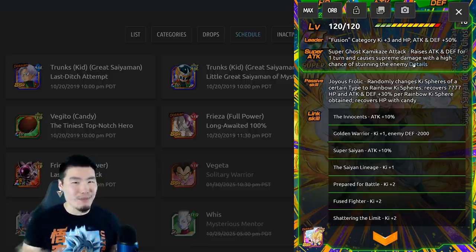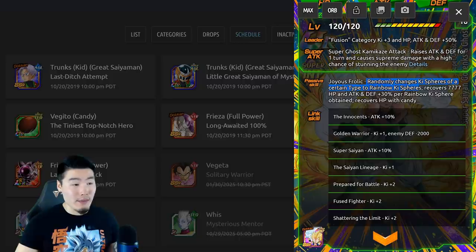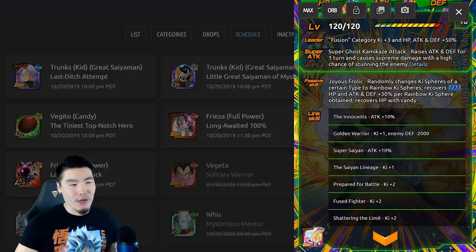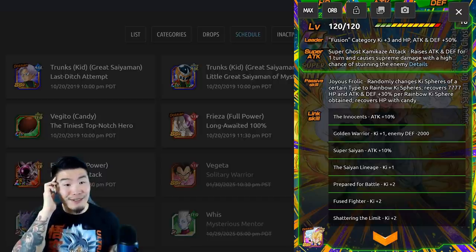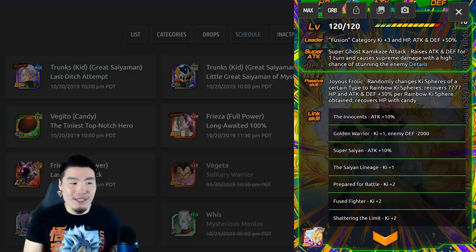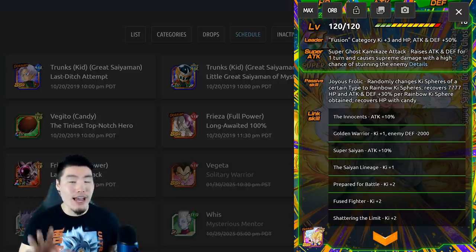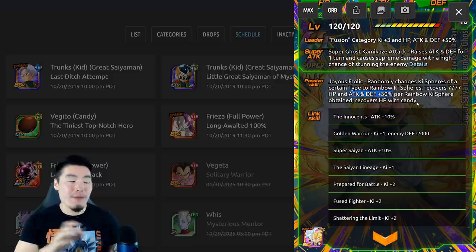I said something about maybe he could also seal the enemy, which thinking back doesn't make the most sense. His passive, 'Julius Frolic,' randomly changes Ki spheres of a certain type to rainbow Ki spheres — same as before — and now recovers 7,777 HP, which I believe is an increase from 6,666. Plus Attack and Defense +30% per rainbow Ki sphere obtained. That is wild. He provides himself with those rainbow Ki spheres, so if you get five spheres that is 150% — which is the max since you can't get more than five rainbow Ki spheres per rotation — so that is a huge boost.